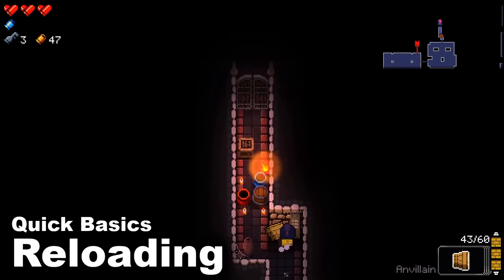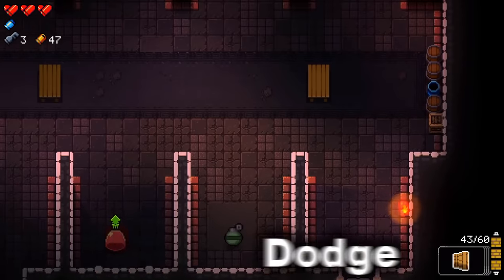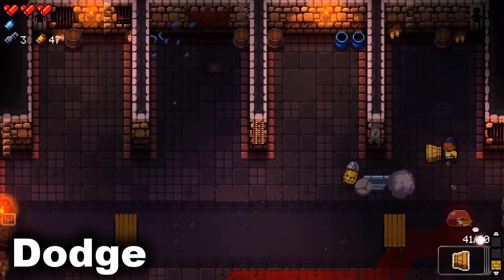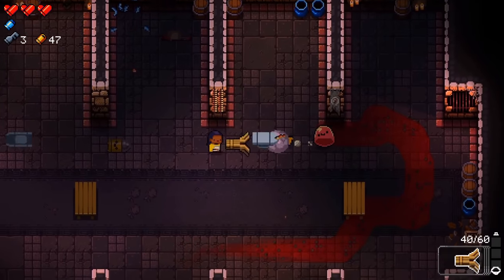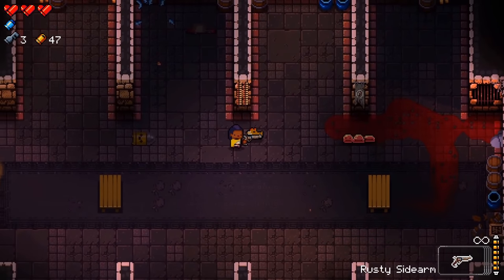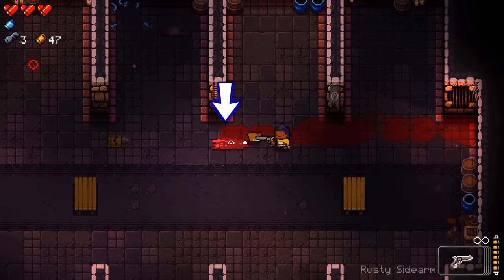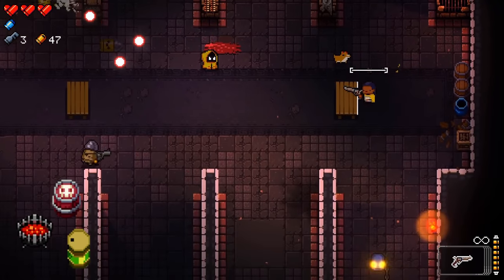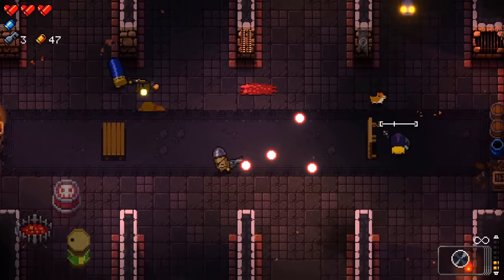Reloading one weapon conveniently reloads the ones you have holstered as well. Dodging makes you invulnerable — but did you know that hitting an enemy with a dodge roll actually damages them? The damage is small, but you can, for example, kill the smallest slimes with one roll. Rolling over some hazards like exploding or acid barrels will disarm them, which can be safer than just shooting at them.